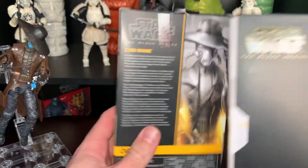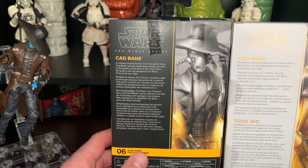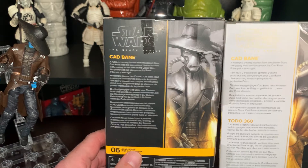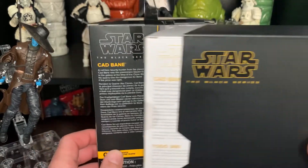On the back, it says the same stuff — 'a ruthless bounty hunter from the planet Duru, no quarry was too dangerous for Cad Bane if the price was right.' That's the back of the box. The back image is different as well between the two versions, which is kind of cool.